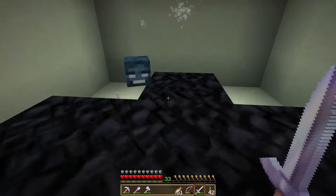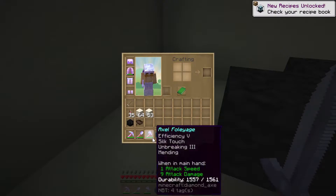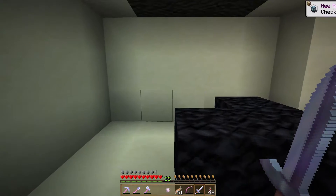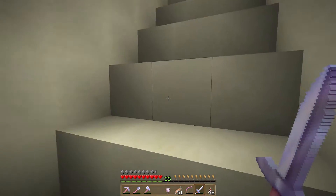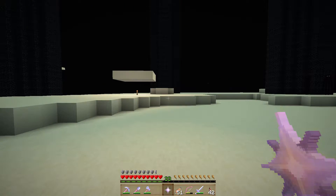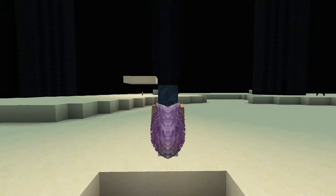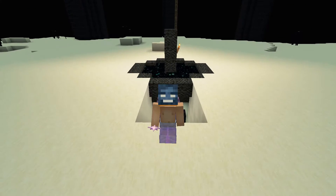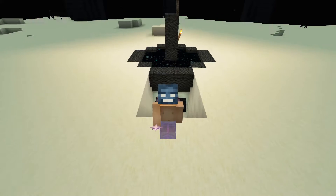All right, you guys, look at that — we got ourselves a wither star. I don't know what that 'wither invulnerable' thing is, but we have ourselves a nether star, which is what we were after. And what else do we have? We have ourselves a wither head. So thanks a lot for the mob heads — we'll add that to our collection.